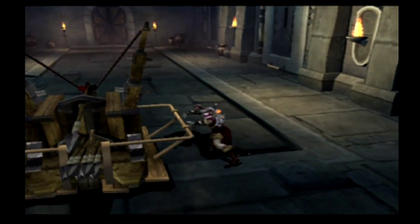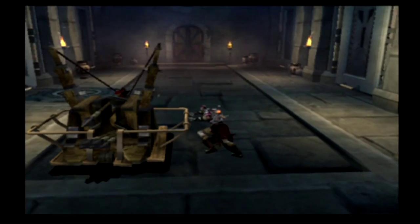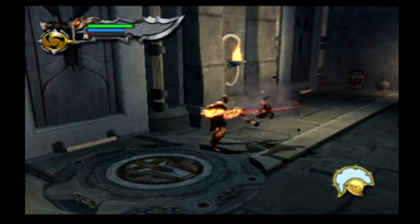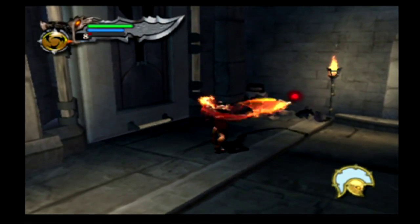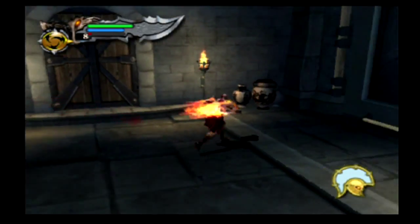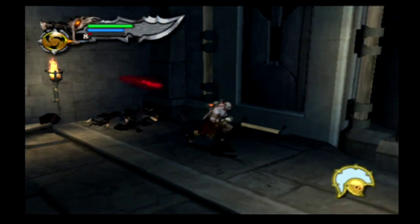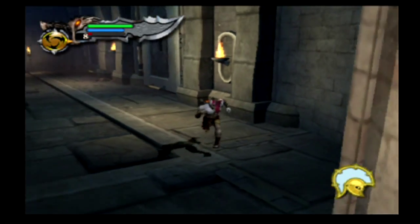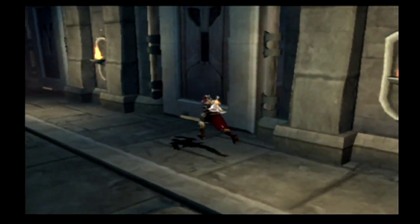What you need to do is use it to bust down the door there. To do that you need to turn it around. But before we do that, there are enemies here — they're behind these doors, or at least one of them. There's other goodies behind here as well, so let's see what's in this door.